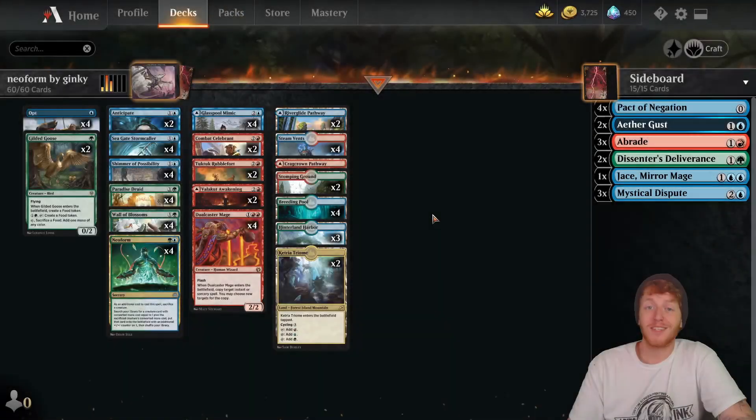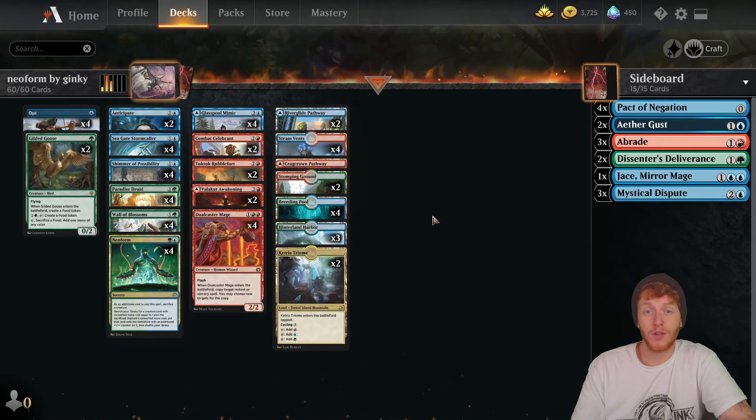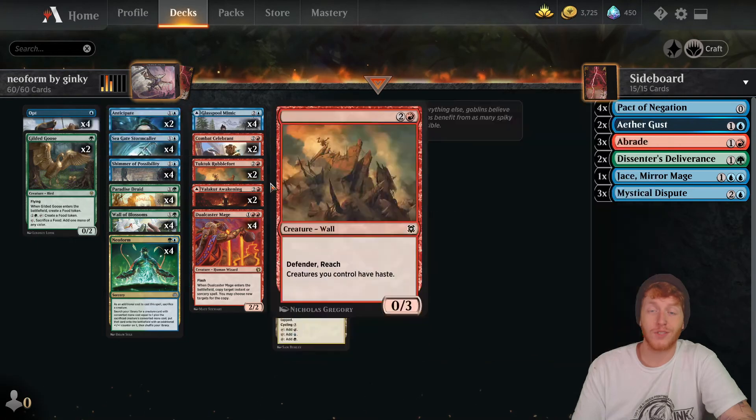Welcome back everyone, it's Untap Your Go, and today we'll be playing the Neoform combo in Historic. This is a deck I saw online posted by Genki — I don't know if this is the original source — but he has a really detailed article about it, with a primer and a sideboard guide in full detail of the card selection and everything.